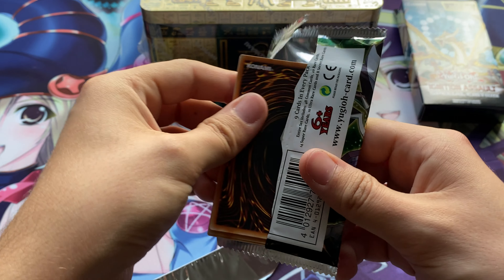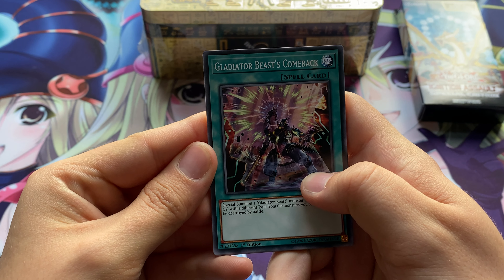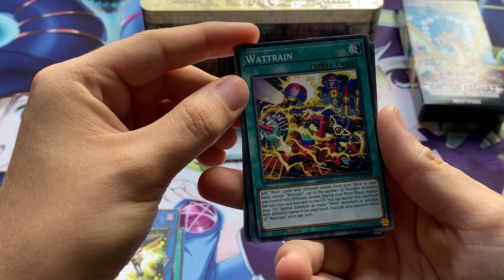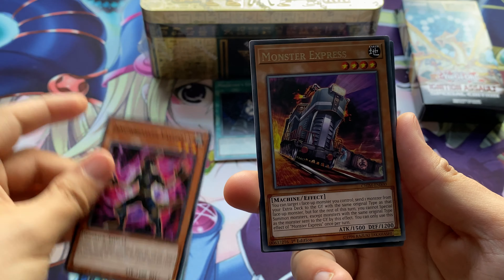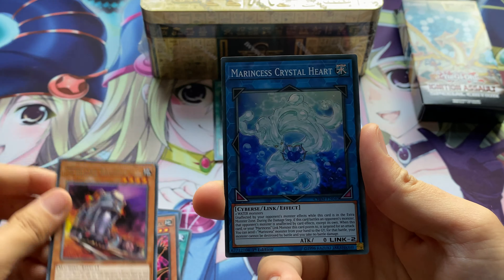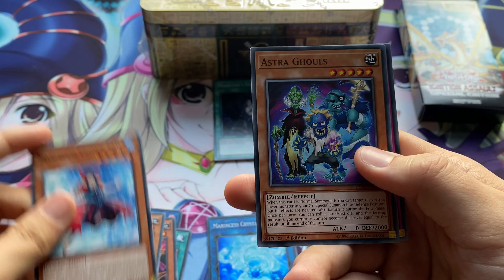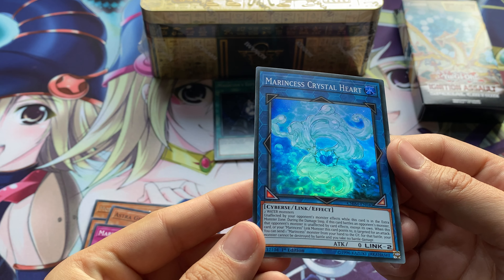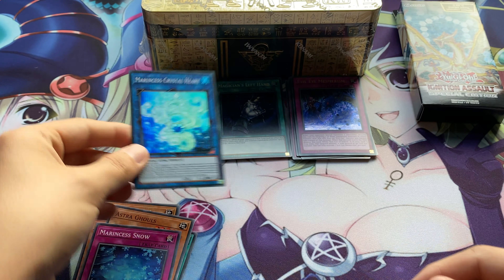I think there are some quite valuable cards in here if you get them in the starlight rare. So what have we got? Gladiator Beasts Comeback Protocol, Gardener, Dino Wrestler, Valley Onks, Monster Express is a rare. Then Princess — no, Marincess Crystal Heart, this is a super rare. Marincess Crown Tail, Astral Ghouls, and Marincess Snow. Quite a nice looking super rare, so I'm happy we pulled something cool. Set that aside, and there's the rare of the pack.